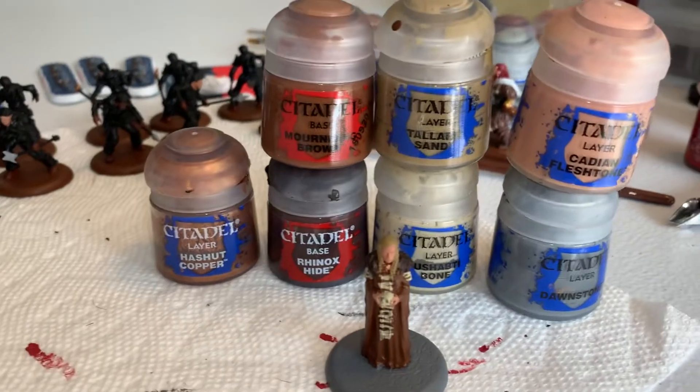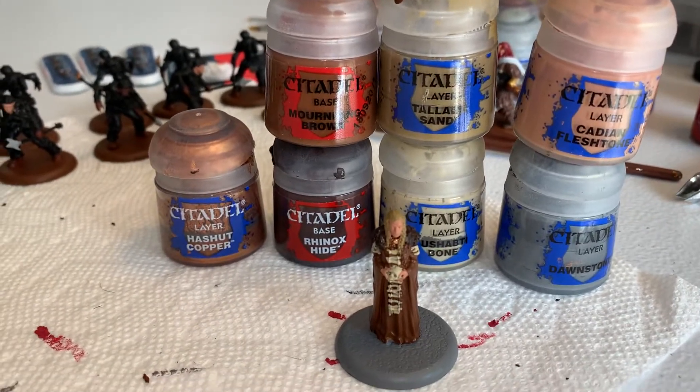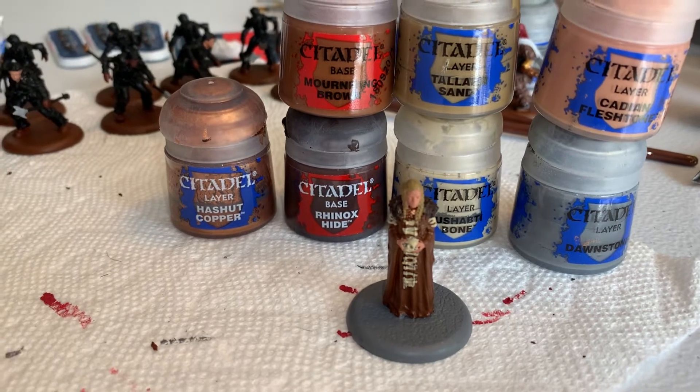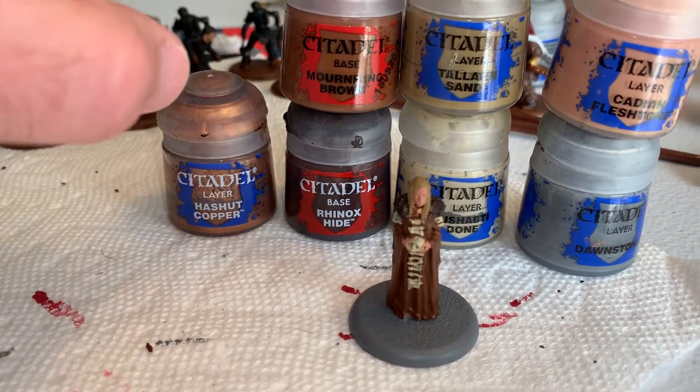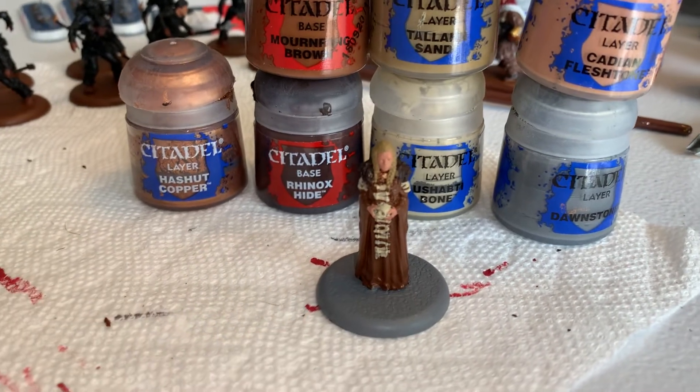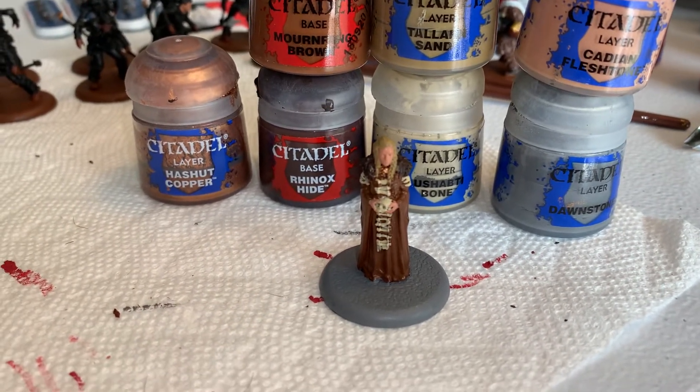So let's go ahead through all the colors. Looks like I didn't set this up in the right order, but it's fine. I'll come back to Hashic Copper last. We've got Mournfang Brown for her dress, not for her base because she's not a combat unit.